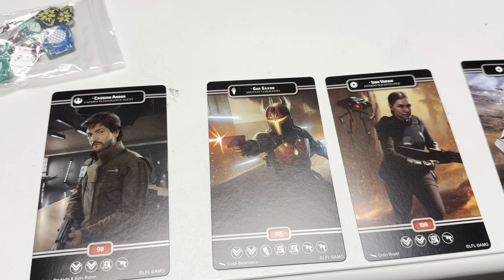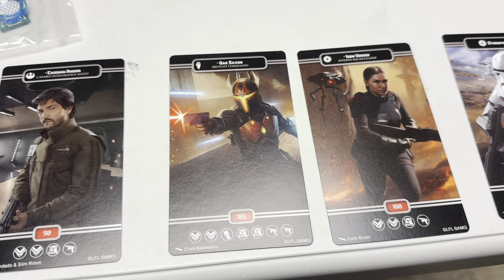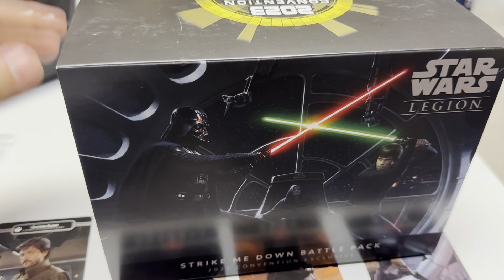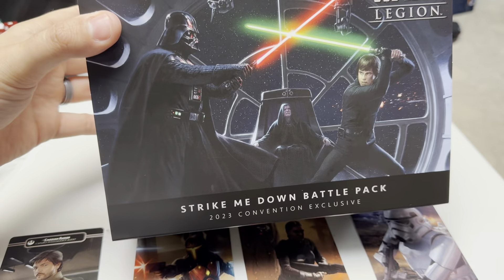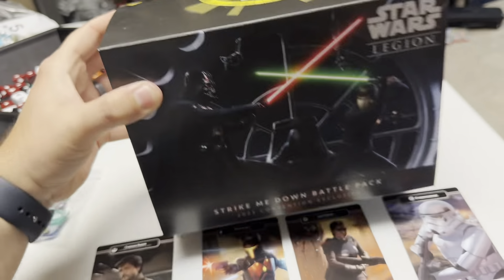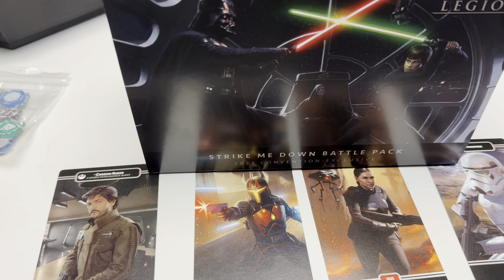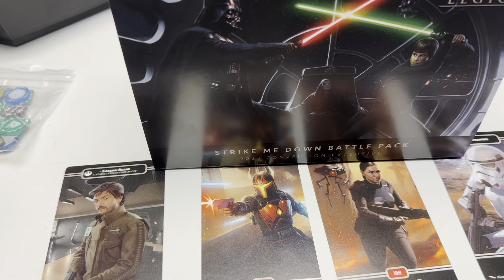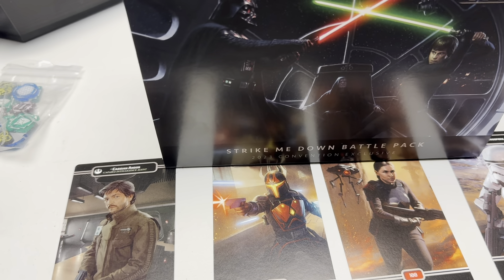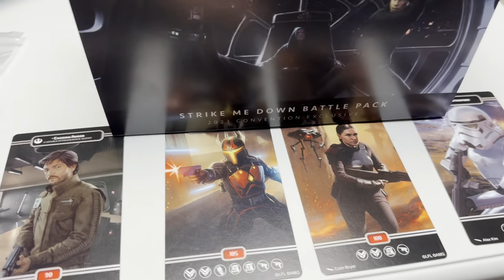Comment below to get entered in to win. Those are for anyone, no matter where you are or if you're a Patreon. Patreons get bonus entries, but everyone gets entered in. This next one — the Legion Strike Me Down Battle Pack, the Gen Con convention exclusive — is still going on for just a little longer. If you're a Patreon, you're already entered. Otherwise, you can donate to the tip jar — every $3 is one entry. If you don't want to donate, just comment below for the cards and tokens.